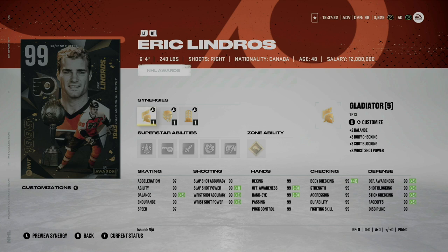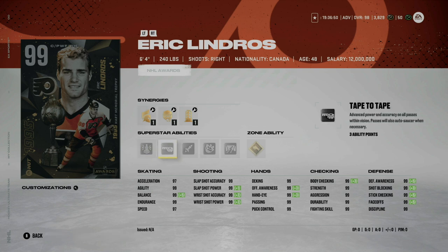In my opinion, the clear cut choice is Eric Lindros. This card is 6'4", 240 pounds. If you've played with Lindros in any previous NHL game, this card has always been nasty — he's extremely hard to take off the puck and is obviously a huge body. When everything else is equal, we go to size and height. In addition, he has unstoppable force, no contest, close quarters, and gold truculence, which is just going to be a ton of fun.